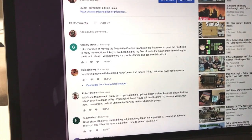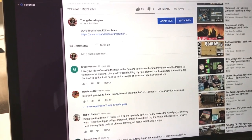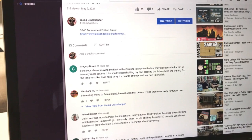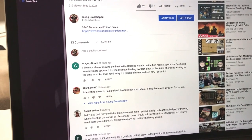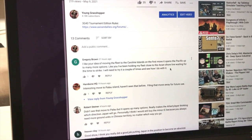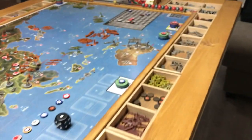Filing that Palau move away for future use — it's pretty inspiring considering Hambone's a great player, I may have taught him something. Gregory Brown likes the idea of moving the fleet to the Caroline Islands on the first move — it opens up the Pacific to more options. To be honest, it was actually Pink Panzer in our gaming group a few years ago who made that move to Caroline to put pressure and force the Allies back a step, so kudos to him.